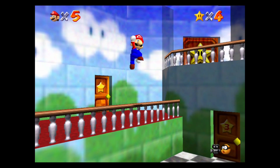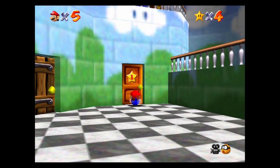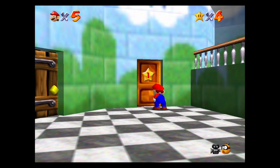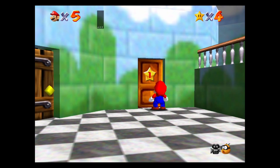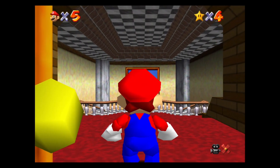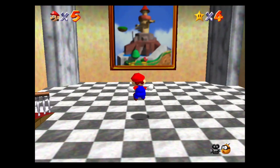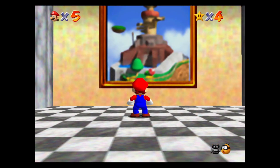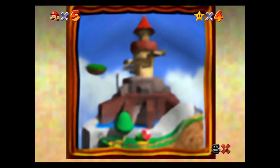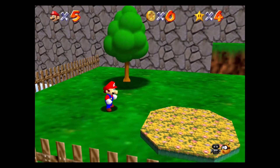Now there are a handful of missions more in the Bob-omb Battlefield area, but we can't do them right now — we'll need a power-up we don't have access to. So in the meantime we'll have to visit another world. We'll go ahead into this world first because it has the one-star logo on it, and reacting to the power star, the door unlocks. We have our next area in the game — this is Whomp's Fortress. We can do star number one: Chip Off Whomp's Block.